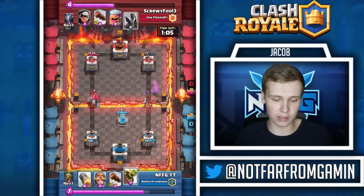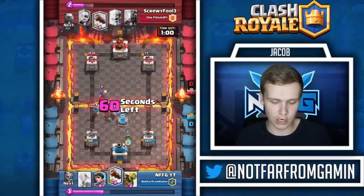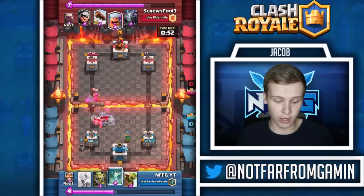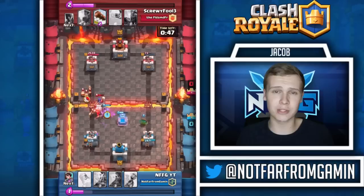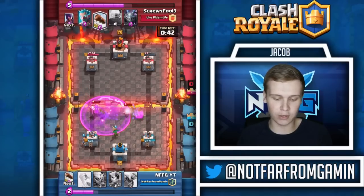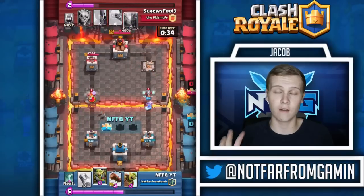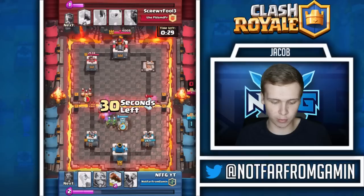He's got a golem on the left side and also the bandit lumberjack in hand. There it is - the witch, just the regular witch though, not the night witch. That golem is going to get shut down halfway to my tower and get a little explosion damage. The dark goblin's going to turn around and go ham on all those troops. Bandit's going to charge - we'll drop the princess. That was a very well played log right there.